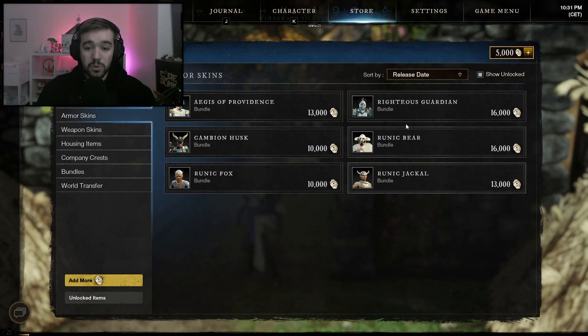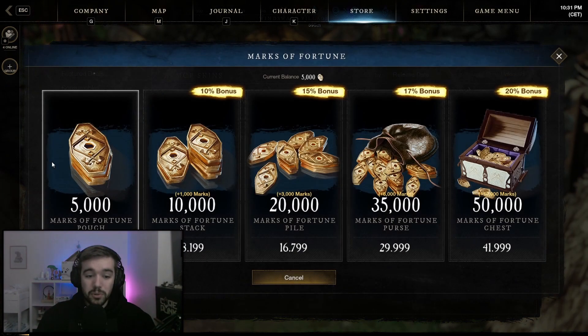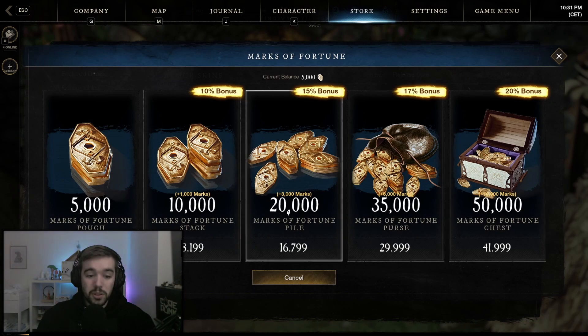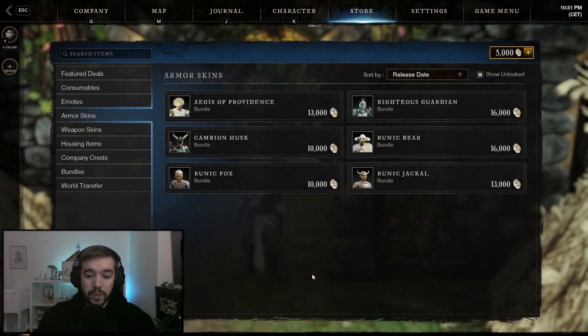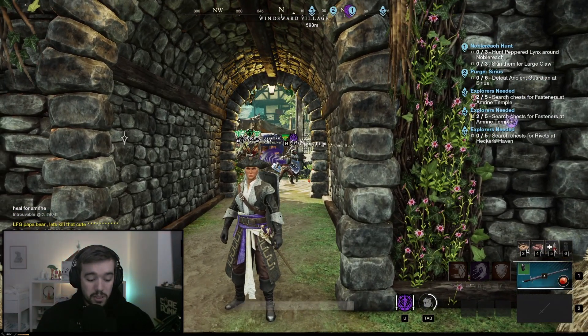Beside that, you're also getting 5,000 marks in the store. You could go into armor skins and buy a skin — I know the skins are more expensive than 5,000 marks, but they're kind of helping you out so you don't have to spend as much of your own money.